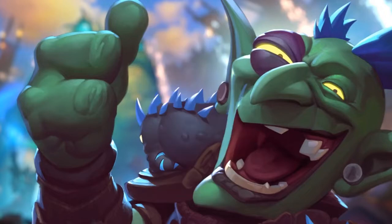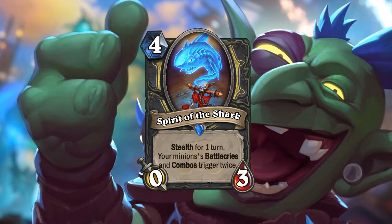The spirit card is Spirit of the Shark — four mana, stealth for one turn: your battlecries and combos trigger twice. This is also super slow. You can get a massive Hooktusk next turn and summon six pirates, but they have Rush, not Charge, so you're just establishing a board for later. The most disgusting combo is with Cold Blood and Valeera: play Spirit of the Shark, then Cold Blood gives 8 attack via combo, then Valeera's hero power adds another 8 — dealing 16 with one card.